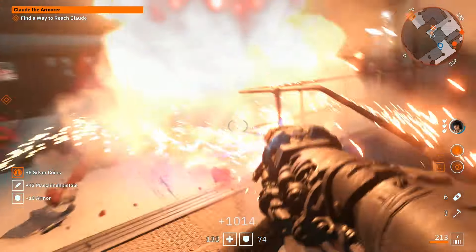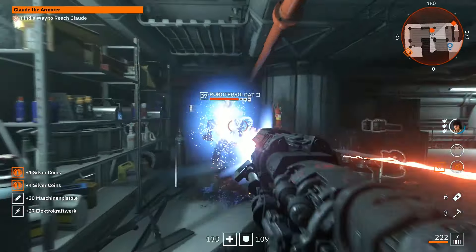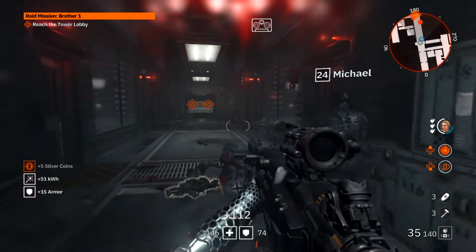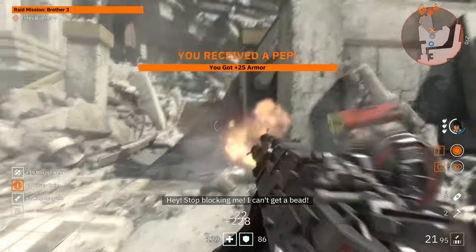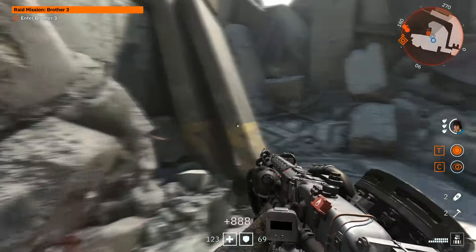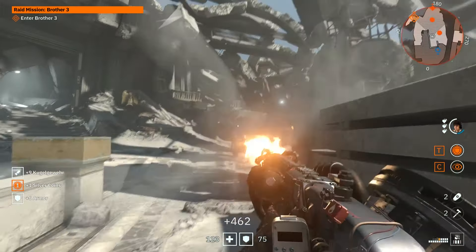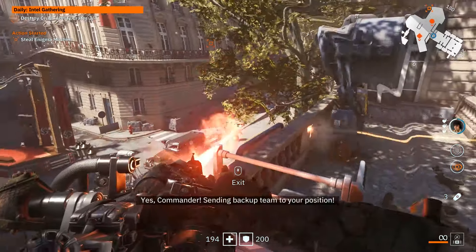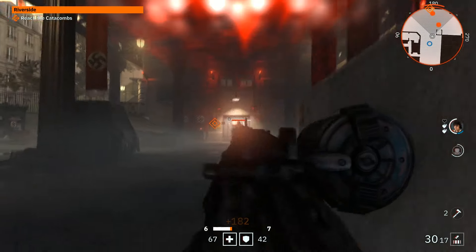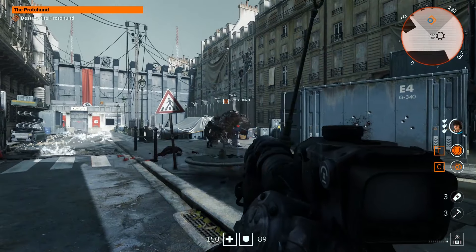Ultimately, we had a great time with Wolfenstein Youngblood. Does it have problems? Absolutely. It can feel repetitive, most enemies are more or less bullet sponges, and the game feels more like a beefy expansion than anything else — and it sells for less than 60 bucks. I beat the main story and 70% of the side missions in about 11 hours solo, and in our co-op playthrough it took around 9 hours 30 minutes for the story and about 40% of side missions. There is a decent amount of content, I enjoy the sense of progression, and the replay value is high. Even after you beat the story, you can revisit each location, find collectibles, level up, collect silver coins, and work towards buying all the upgrades or unlocking all the abilities.